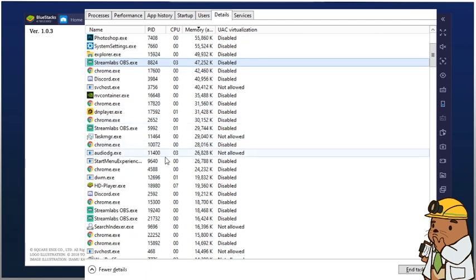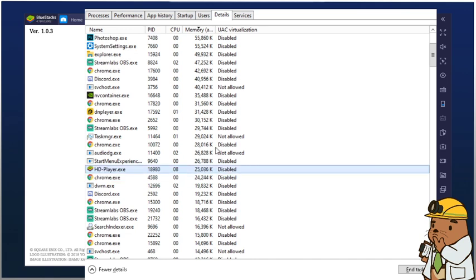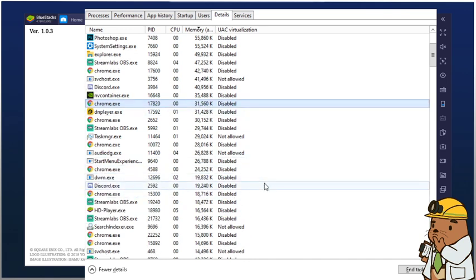For BlueStacks, I don't believe it has a Headless process, but it might. I would just enable it on the LD Player Headless here, because you can see that's what's taking my CPU. I would right-click that, go to Set Priority, and set it to High.